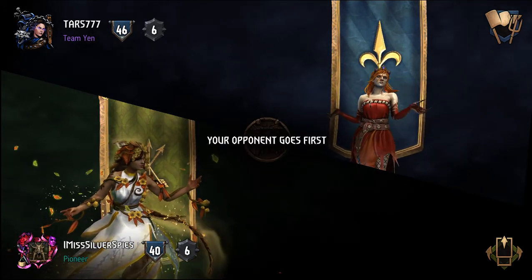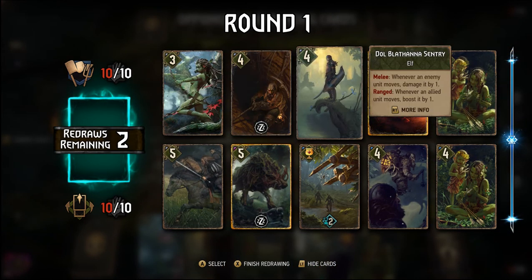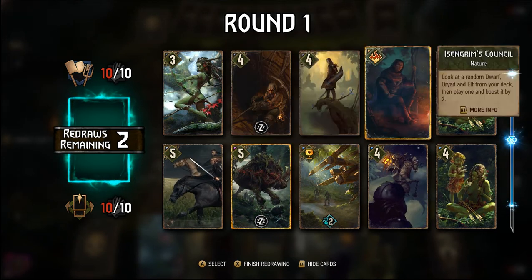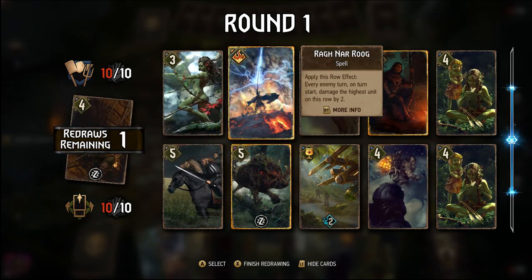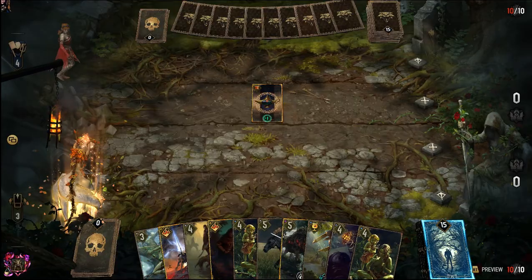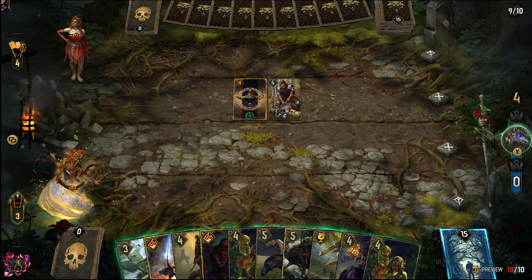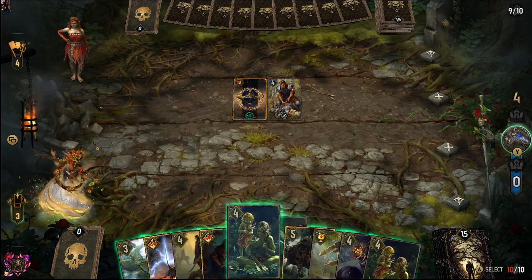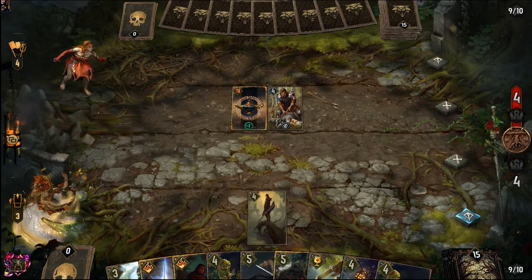We're up against an uprising deck here. I'm going to get rid of the Miner first and then Mahakam Marauder. I want to keep those four-provision dwarfs in the deck. On red coin here, I think I'm going to try and set up an engine with sentries and matrons.